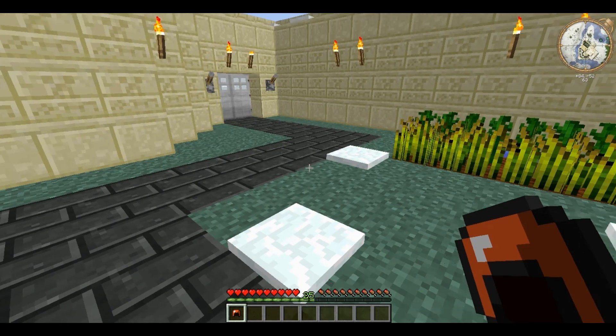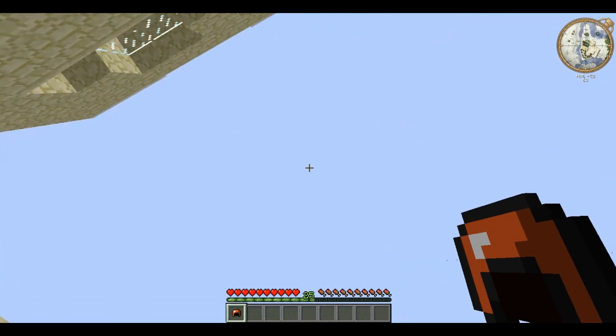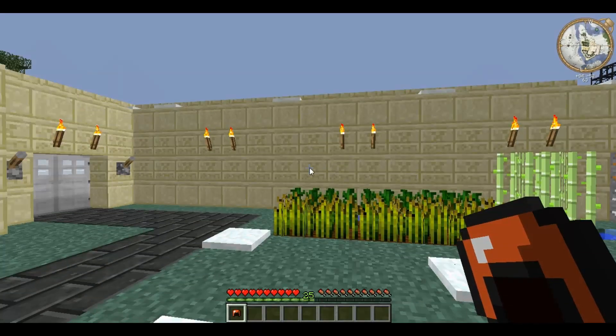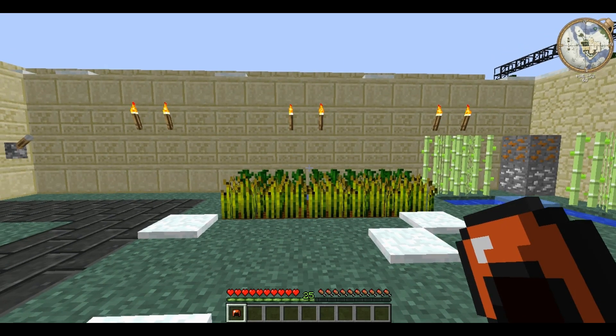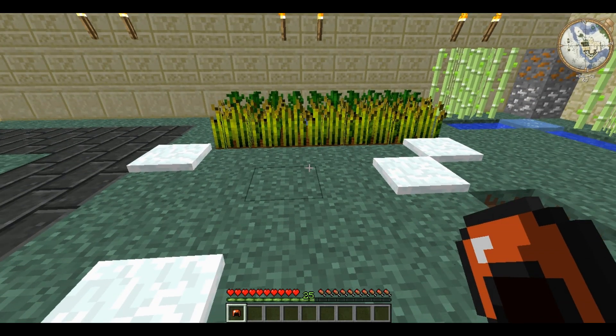Dawn is the first moment the game counts as dawn; noon puts the sun directly above; dusk is when the sun begins to set; and midnight is when the moon is at its highest point — you can hear the night sounds. The final button is 'heal the player': press it and your hunger and health bars are completely refilled, it puts you out if you're on fire, and it heals any poison or negative ailments afflicting you.